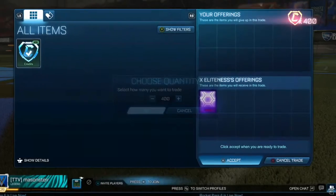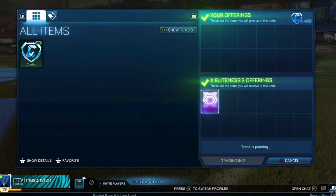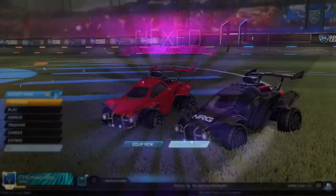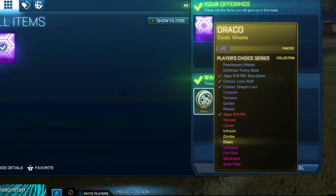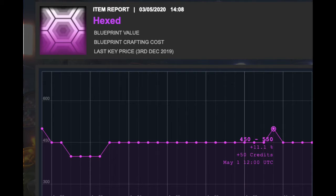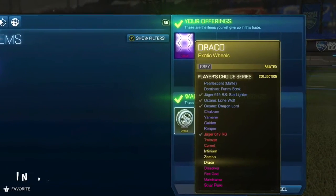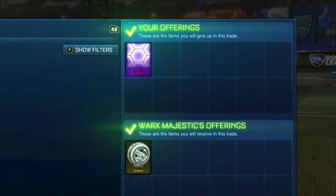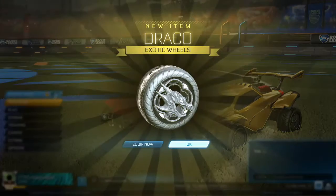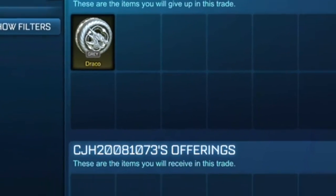I posted an ad for 400 credits and this guy came along and decided to give me Hexed. At the time, Hex was actually 450 to 550, so I knew I could get 550 for this Hexed since Hex is a very popular decal in the community. I actually go on to sell the Hex for gray Dracos. At the time, most black markets and exotics spiked by a hundred credits, so I suggest you guys watch those on rl.insider.gg because you can get a steal and then more profit when prices go back up.